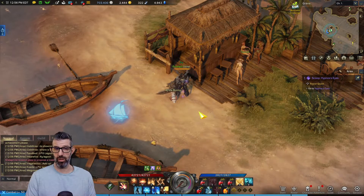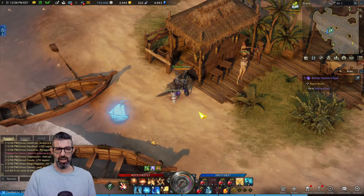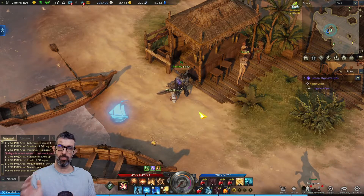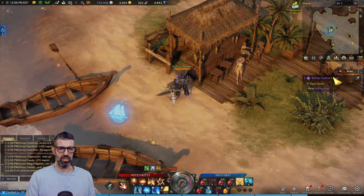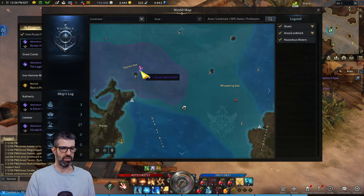We got here from Revelly — Revelly took you to Iwana, Iwana to here, and now it looks like we're going to go to Hypnosis Eyes, which I believe is an island. It might be a specific location versus an island, but that's next. We'll get on that and figure out what the next island is.